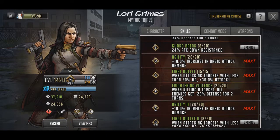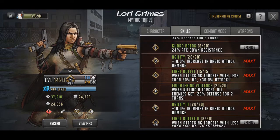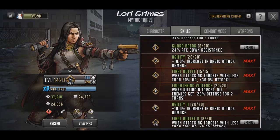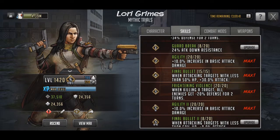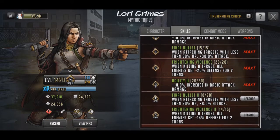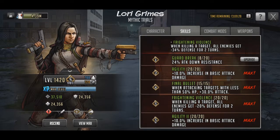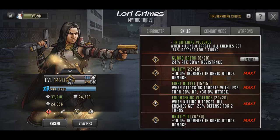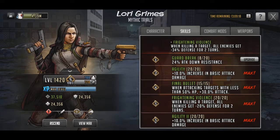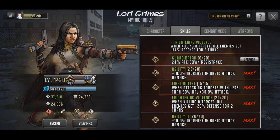Moving on to the passives, it's worth noting that I am not done with Lori. I didn't get her until a couple months ago, and I didn't really start using her until maybe the past month. I don't have her completely maxed out. I probably wouldn't finish Guard Break, if I'm being honest — I might go to level 9 just for that one extra level. But I don't know if that's worth the attack down resistance, or worth a Madeline and Maddox. Agility 1 and 2 at 100% is worth it.